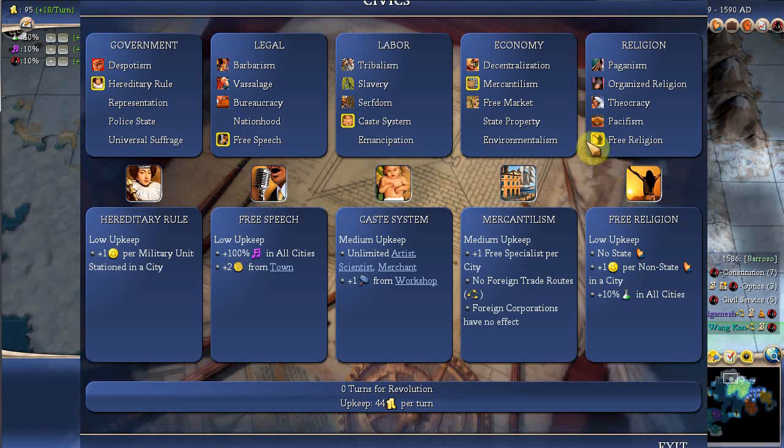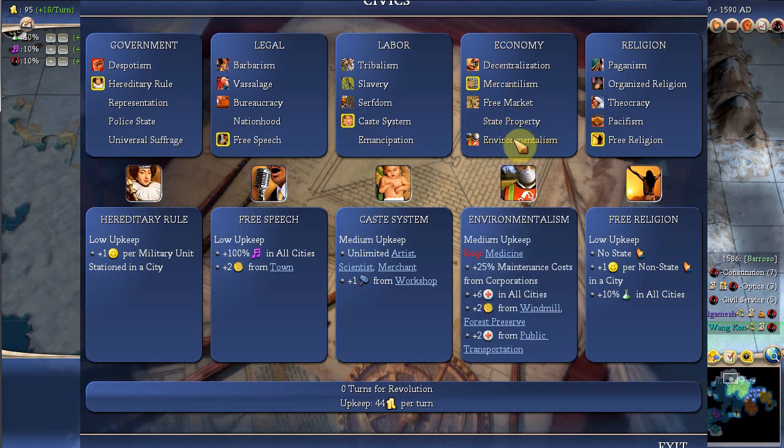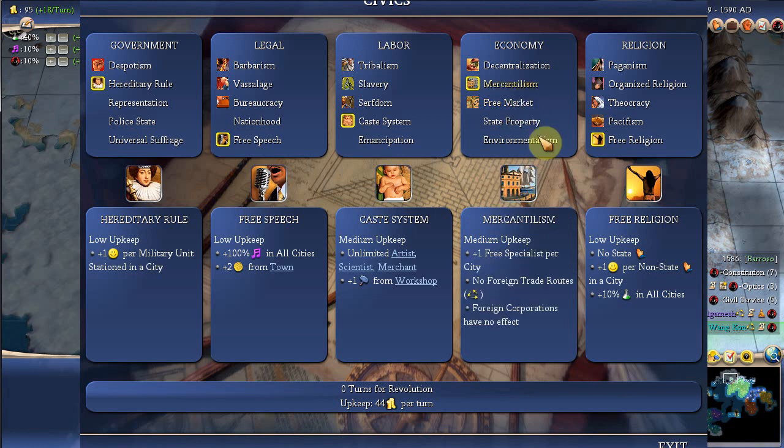Can I do free market? Is that better than mercantilism? I lose a free specialist, but I gain trade routes. I'm going to stick with mercantilism for the moment — until I'm running out of money or something. Then I might have to switch, but it's not important right now.